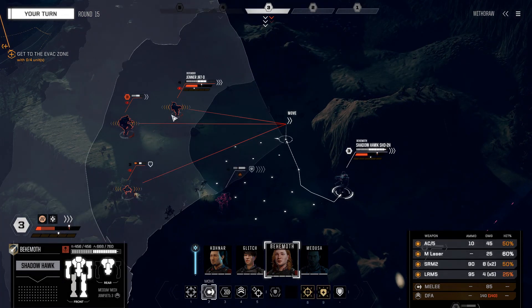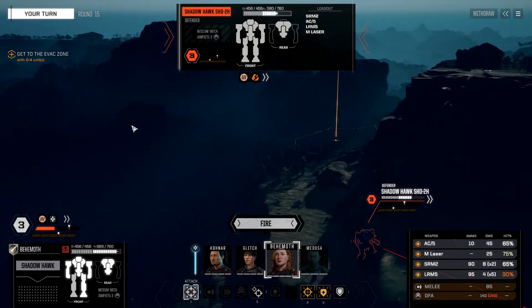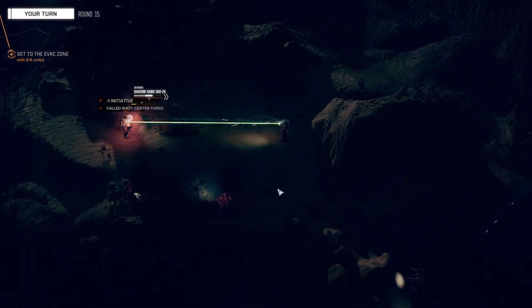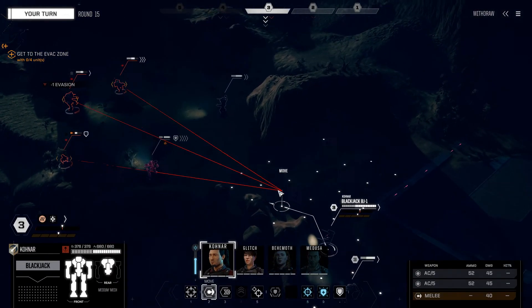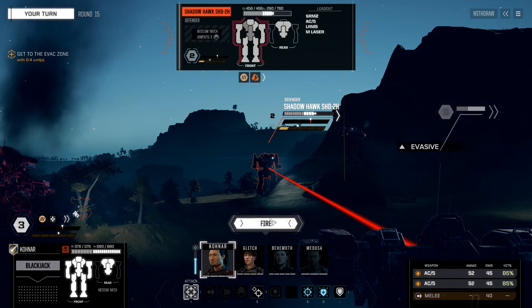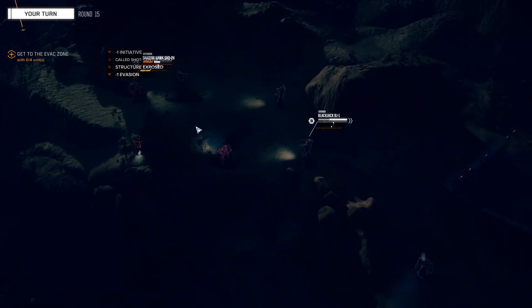We're going to move the Shadowhawk here. I think we need to primary the enemy Shadowhawk, so we're going to precision strike it right into the center torso. Decent damage. And we're going to do the same thing with the two AC5s.